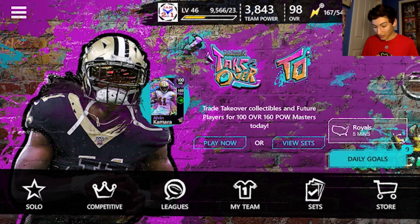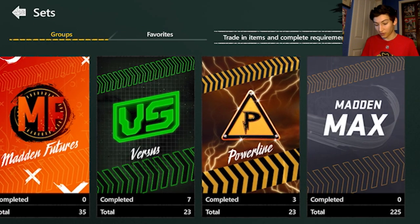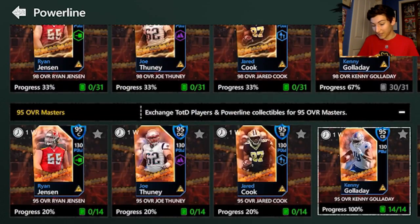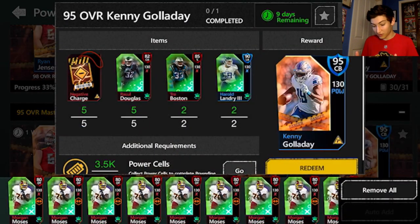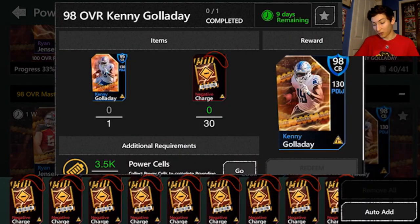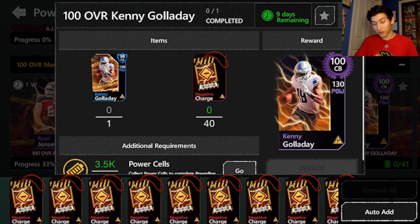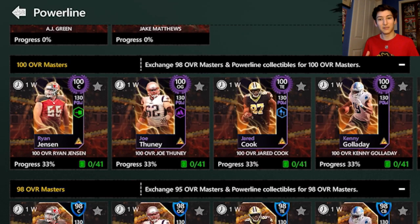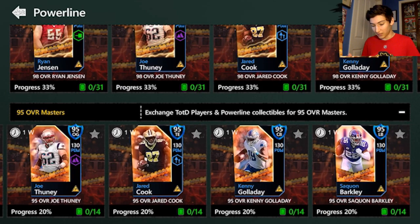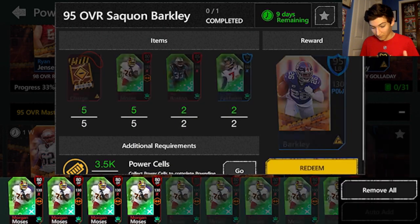We're doing Powerline. Originally, as you can see, I had actually filled out all of the sets for the Kenny Galladay — he's who I initially wanted to get. But I had a conversation with chat during one of my live streams a few days ago, and chat said it would probably be better to get the Saquon Barkley instead. I looked at their stats, looked at my team needs, and I think both are good, but Barkley is going to be the better option.